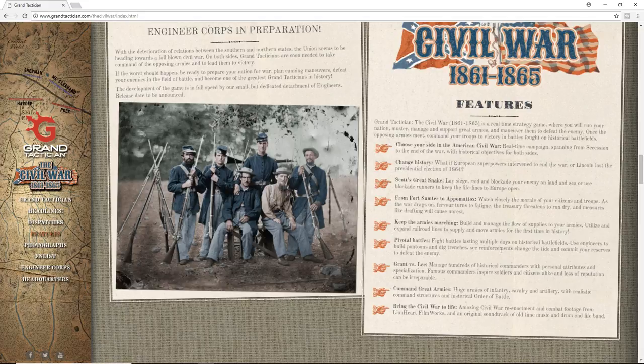Scott's Great Snake: lay siege, raid and blockade your enemy on land or sea, or use blockade runners to keep the lifelines to Europe open. If you're not familiar with the reference, it's referring to Winfield Scott's Anaconda Plan. At the beginning of the Civil War, Winfield Scott was the commanding general of the Union armies. His plan was to squeeze the South by cutting them off from the rest of the world — the blockade, and taking the Mississippi to cut them in half.